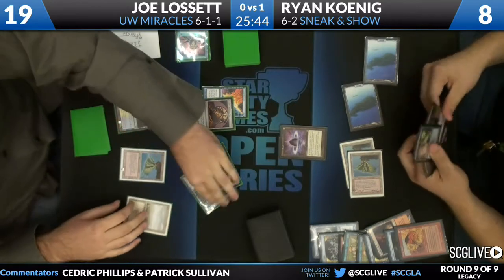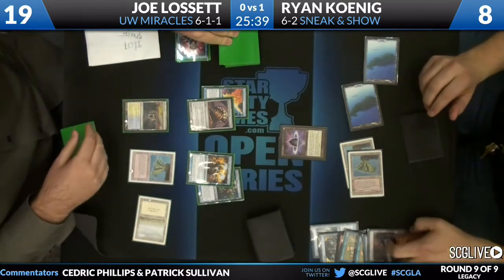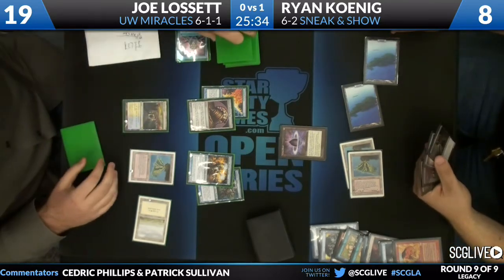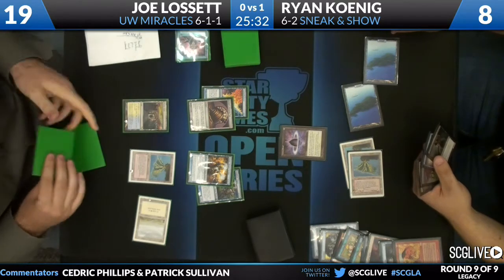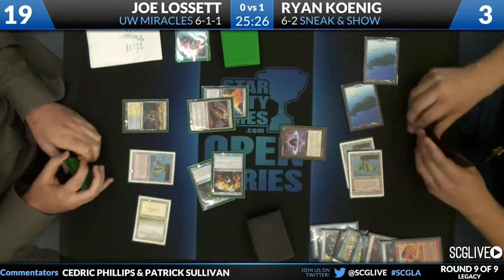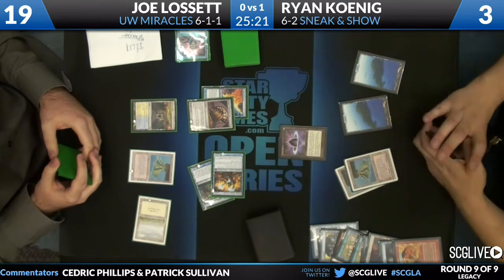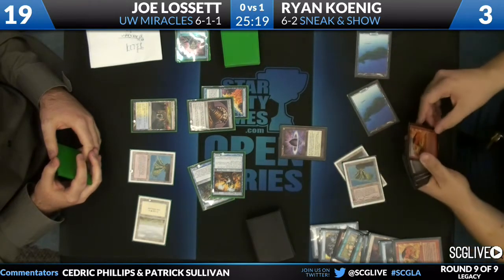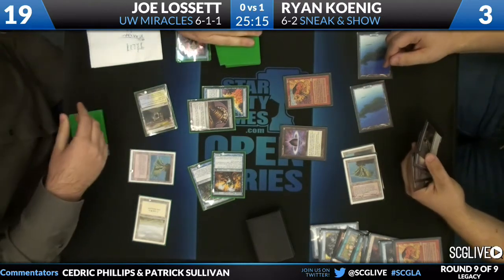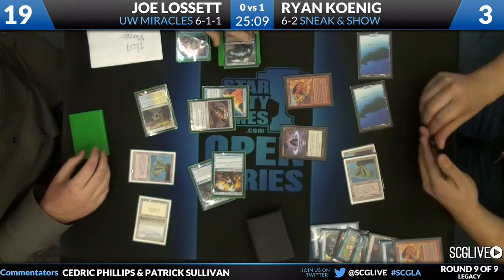Joe quickly untaps with Lissette — he's going to start by topping on upkeep, probably wants to keep a four up there. Worth noting here is that Joe still has two copies of Force of Will in his hand and hasn't had to use one yet. He has the wall up — he could put his hand on the table right now and Koenig would concede. Koenig will draw a card — it's a Sneak Attack, that's pretty lucky. Show you yours, show me mine. Jace again — and that's going to do it.